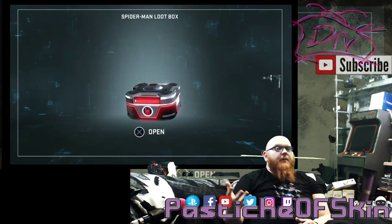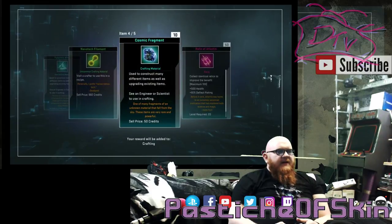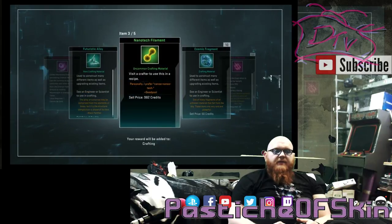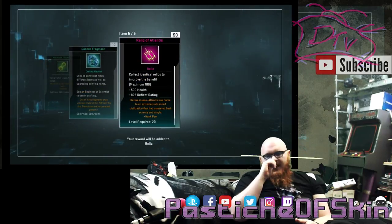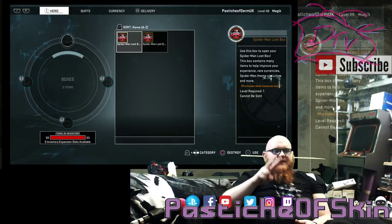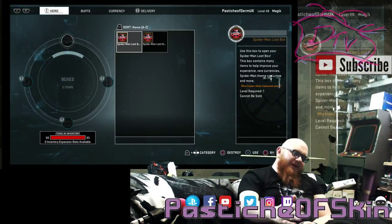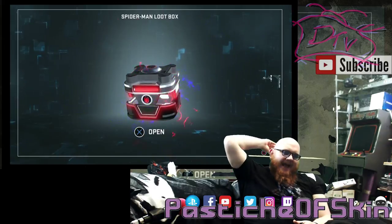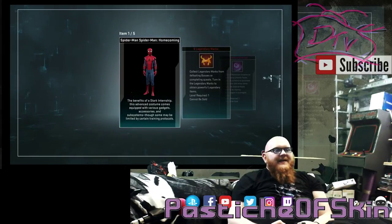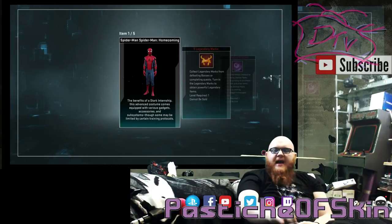Four Marvelous Essence, Futuristic Alloy, Nanotech Filament, Cosmic Fragment, and Relic of Atlantis — one of the worst crates so far. Three right. We've got two left and three costumes still to get — this is not going to happen, folks, we're not going to get a clean sweep. We're almost there but coming up short.